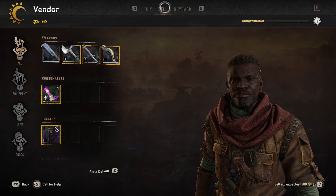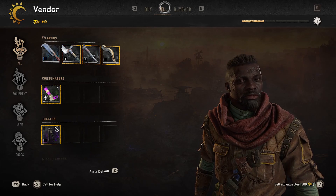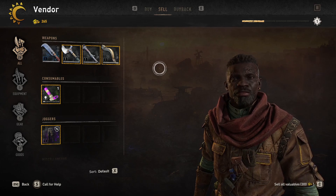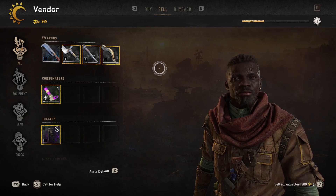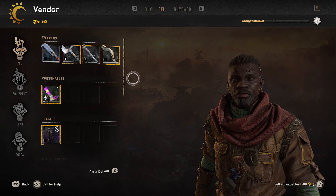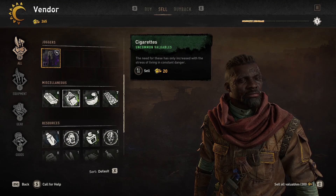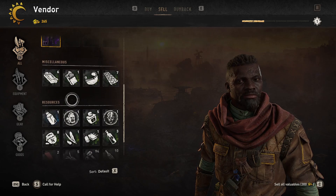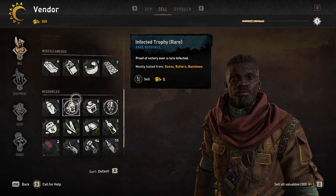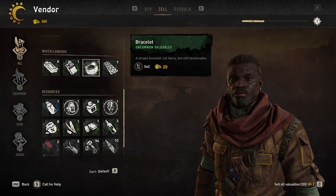There's going to be a buy tab and a sell tab. Obviously make sure you're on the sell tab. If I learned one thing from playing Skyrim all my life, it's that you need to be on the sell tab — it is detrimental if you guys accidentally buy an entire inventory's worth of merchant gear. So you're in the sell tab and you're going to have a lot of different things to choose from, but the main thing you want to focus on are those miscellaneous items, because all your resources can be used.